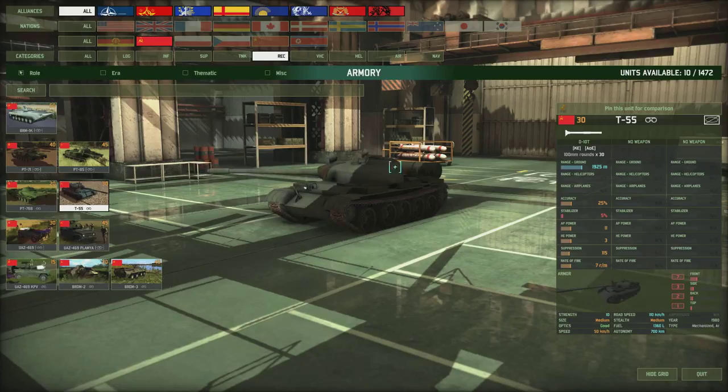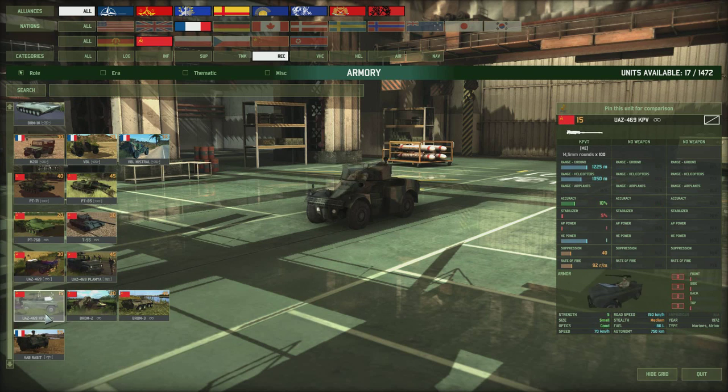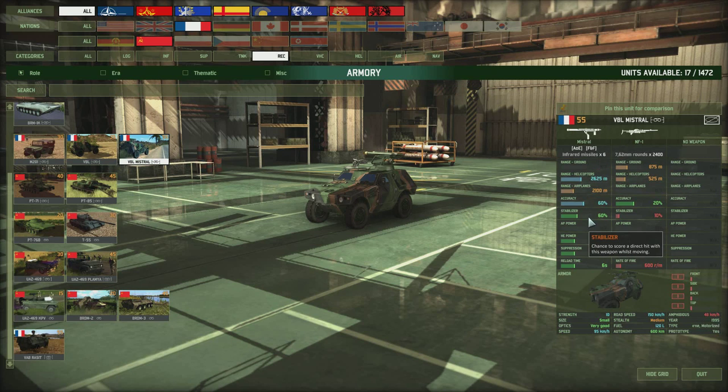My ultimate favorite recon unit is the Mistral in the French deck — a recon unit with anti-air missiles, which makes it quite unique. It has a range of 2625 against helicopters, stabilizer 60%, accuracy 60%, and fires well on the move. At the start of the game you can send a few with your infantry to the front lines and they'll shoot at any choppers they encounter. Once in position, use them as recon — medium stealth, small size, very fast off-road, good autonomy. A nicely rounded unit with anti-air capabilities at 55 points.